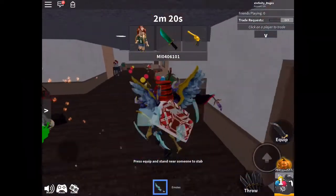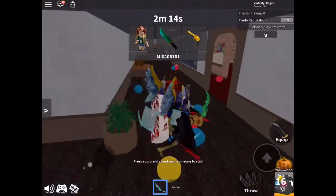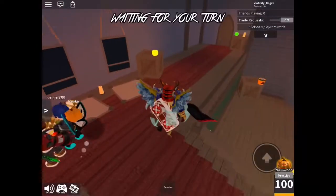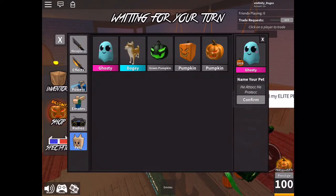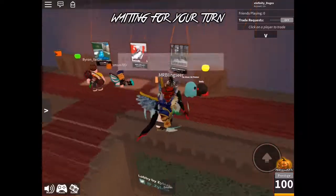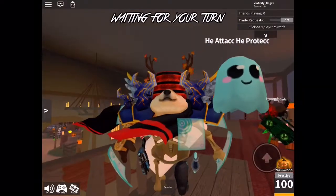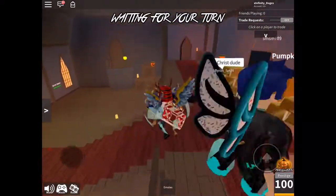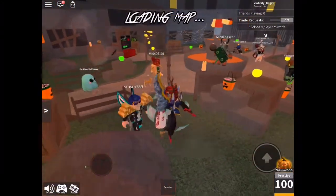I'm going to be playing Murder Mystery a lot to collect all these candies and try my best to get that Elderwood Scythe for a big giveaway. Last but not least is the Ghost pet — I'm usually not into pets but I'll definitely be giving this away too. It's probably not going to be worth much, but it's cute. In my opinion it's not cuter than the Doge pet, but it's probably the second cutest. It is a godly pet, which is surprising.